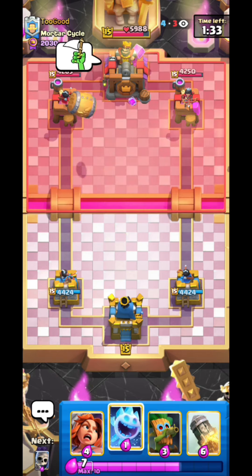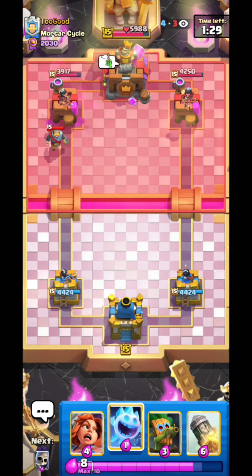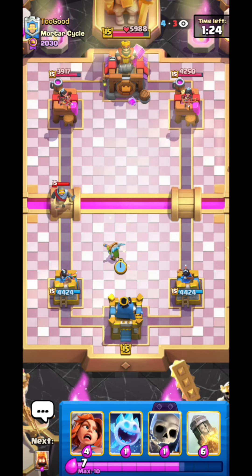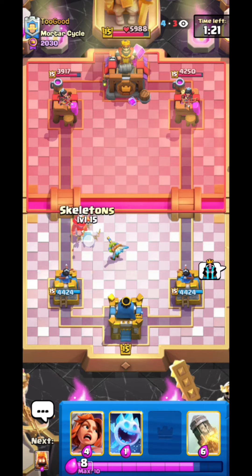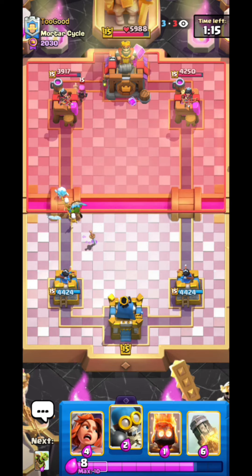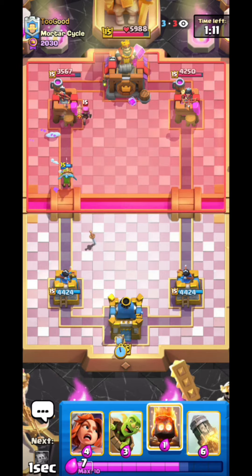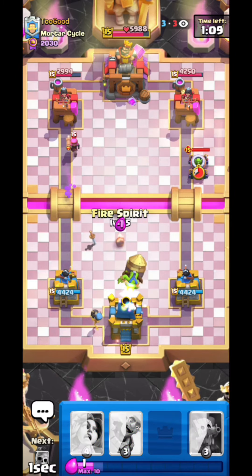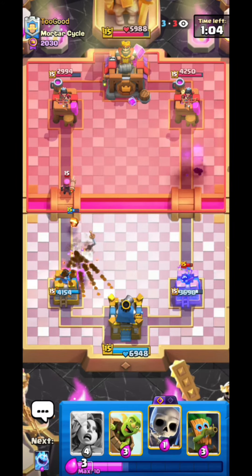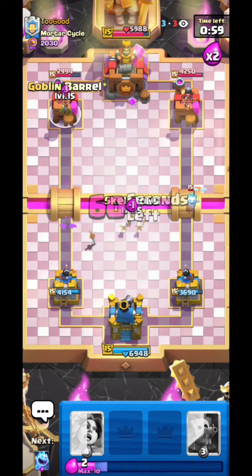Looks like he doesn't have Log but he still has good answers with the Bomber and stuff, so it's still gonna be pretty difficult. But I feel like he doesn't really know what he's doing because he's not running his main deck — this guy is just a one-trick who always runs that Tornado Mortar and Rocket cycle deck. This is Evo Mortar — I'm not gonna take any risks, I'm just gonna Rocket that. He goes for Knight — interesting. He gets one Mortar shot so I guess it was worth it.